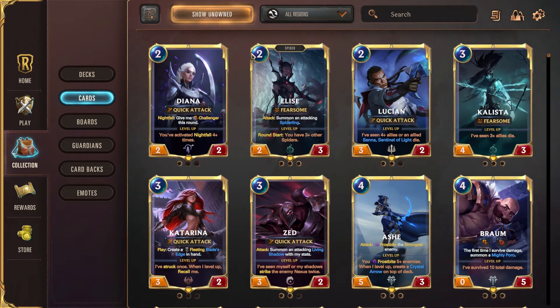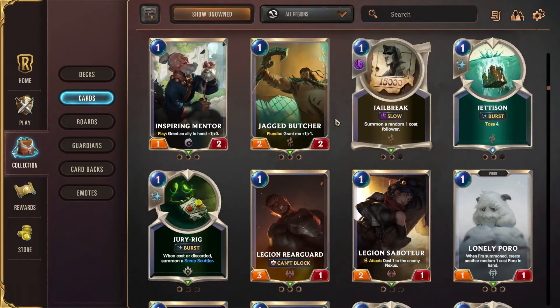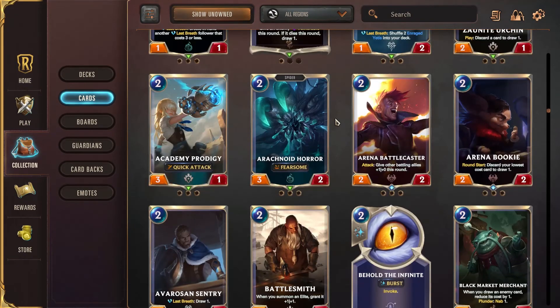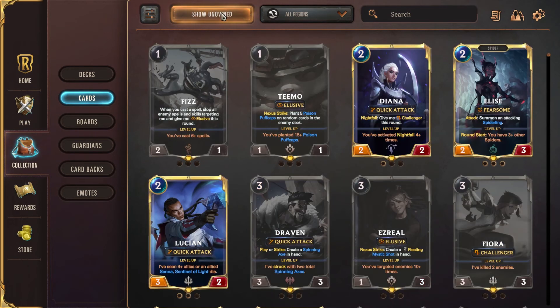Now that we've covered all the game currency and how to obtain it, let's spend it. Open the collection menu and select the card tab. All the cards you have in your collection will be displayed by default, starting with champion rarity cards followed by all other cards in ascending mana cost order regardless of rarity or card type. To view cards you do not have in your collection, click the show unowned button — it will glow to indicate that it's on. Any card you don't have in your collection will appear in gray.